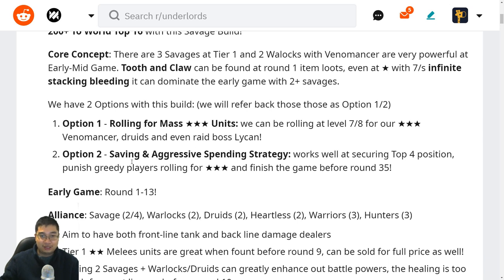Option two is to save up and go with an aggressive spending strategy. This works well in securing top four positioning, which will be crucial in the upcoming ranking changes. You will punish greedy players who are rolling for three-stars if they can't find them. By round 21 we're level 9, by round 26 we're level 10, and we can pick Vicious Intent and synergies that balance well, trying to finish the game before round 35.